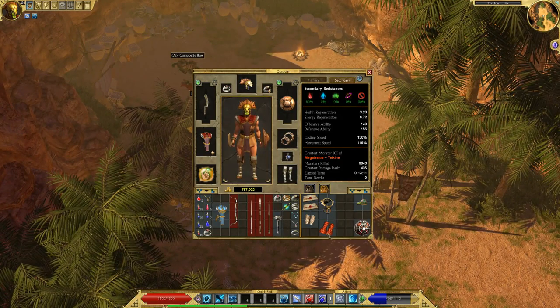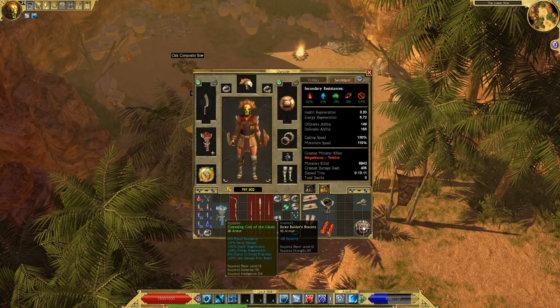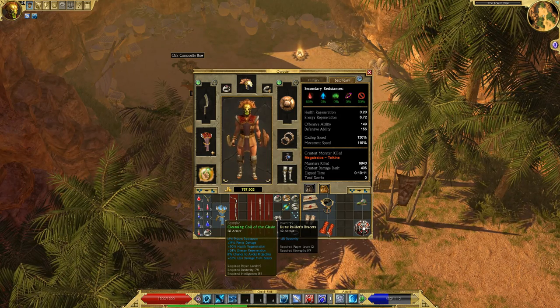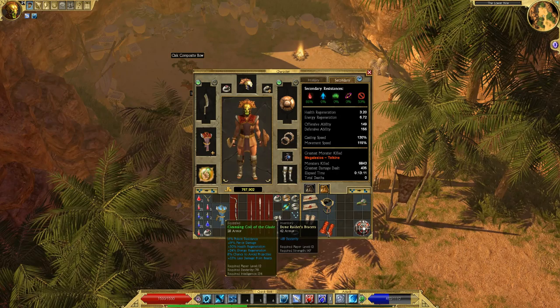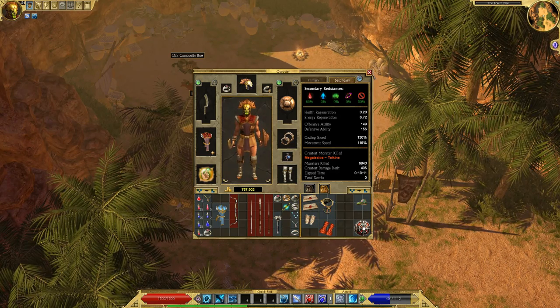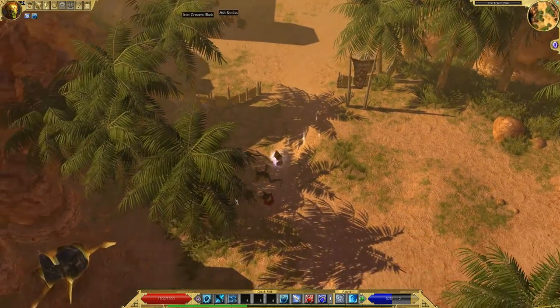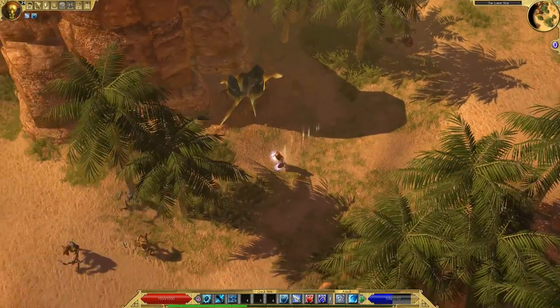I picked up those bracers and forgot to look at them — 18 dexterity. I need dexterity, but I hate to give up all that other stuff, all the other stats on my other ones, just for dexterity alone. So I'm not going to do it. If I was really desperate to equip one of those weapons I would have to, but I'm okay with what I've got.